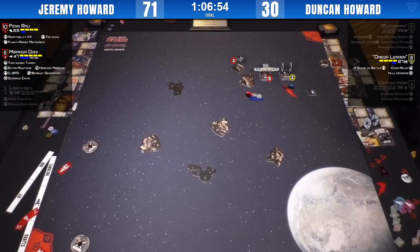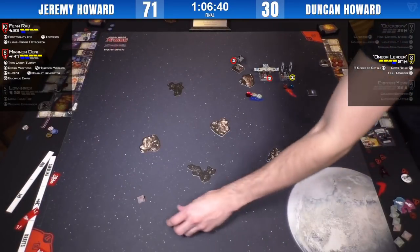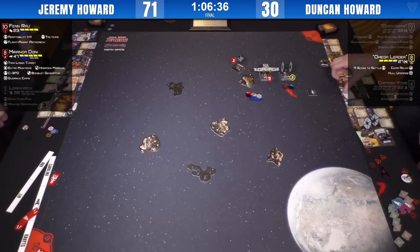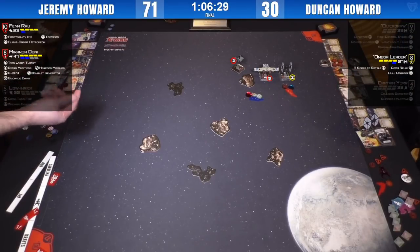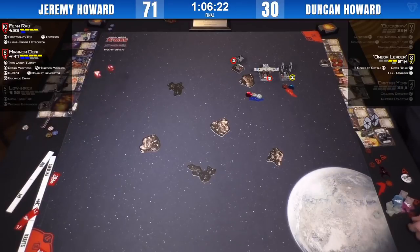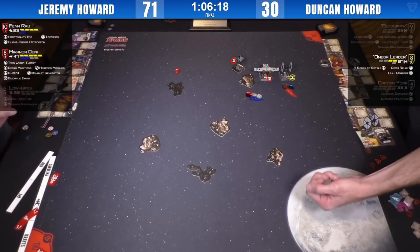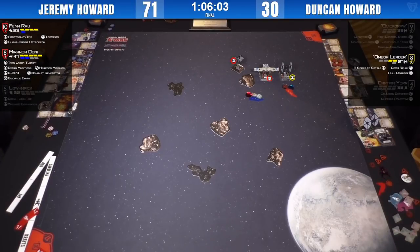It looks like it's not going to have arc, but he'll be in a good position for next turn. I don't think the arc was a huge thing here — Omega Leader's definitely taking a bomb. They're going to roll the bomb first — nothing for Miranda. Duncan to roll his bomblet. Ouchy — is that a crit too? My goodness — Direct Hit! A three-damage bomblet. He's down to two hull because he does have that Hull Upgrade. Did you know that bombs are good against high agility ships that lock down your dice mods? Turns out, it's a good fit.